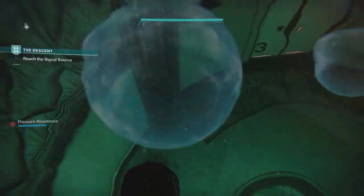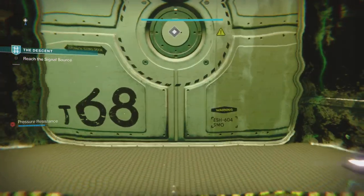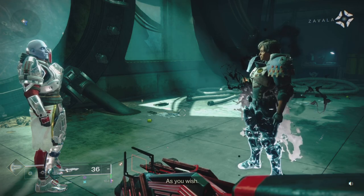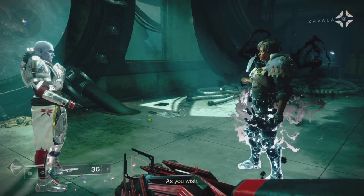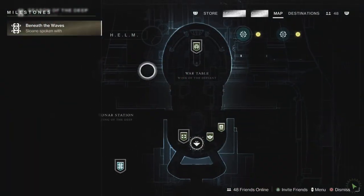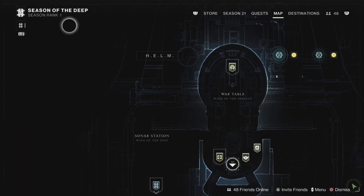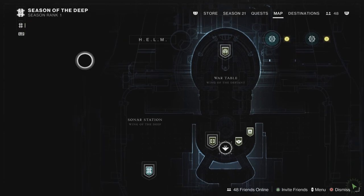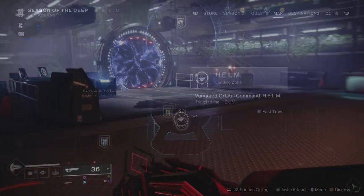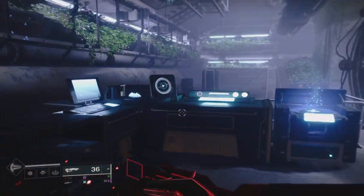Along the path, just use the bubbles and you're pretty much good to go until you reach the signal source, where there's a really cool cutscene at the end. Sloan will then say they will reconvene with Commander Zavala at the Helm. There's no quest update on screen, but hitting L2 will tell you to return to the Helm, so highlight that and return to the Helm and speak with Sloan.